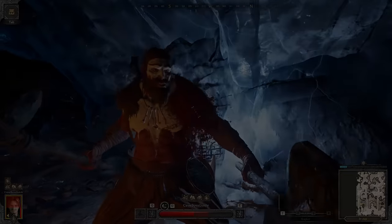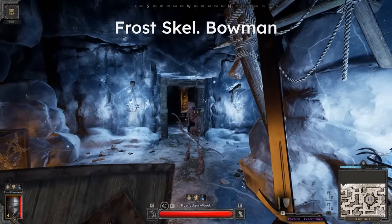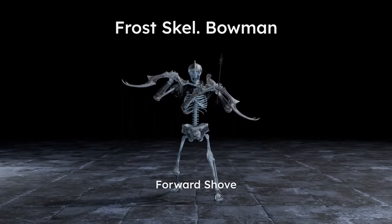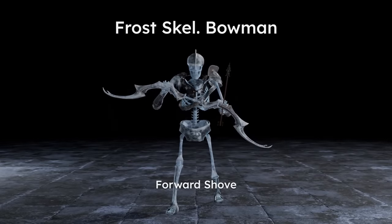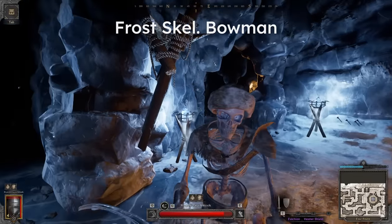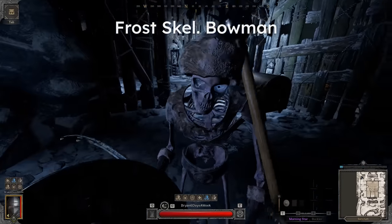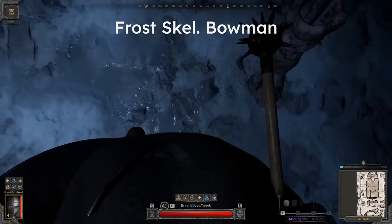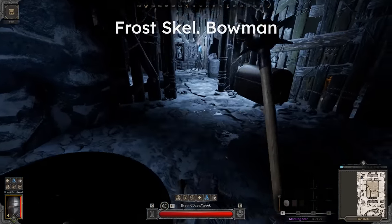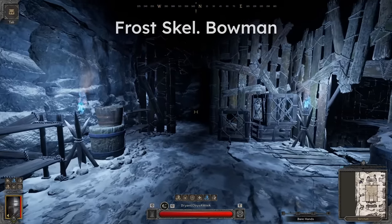Let's start with the Frost Skeleton Archer. From a distance, all you need to do is side strafe to kite the arrows — quite basic. However, when approached, the Frost Skeleton Archer will activate a melee shove. To counter this, either bait the attack out just beyond melee distance, or walk up to the archer directly, crouch, and look straight down. The shove will pass right above you. However, due to the shape of the bow, this will only work if you are centered and completely still, so just use this method in an isolated fight as it could be dangerous.